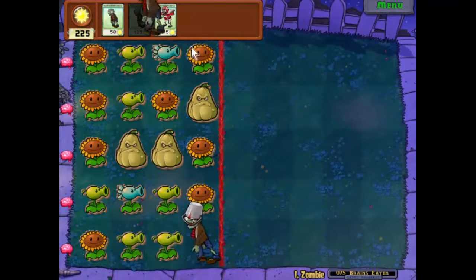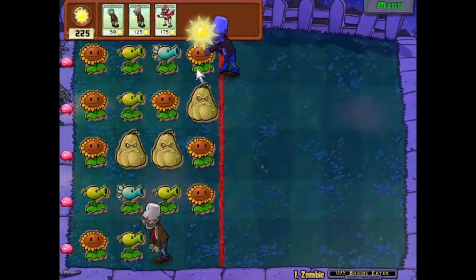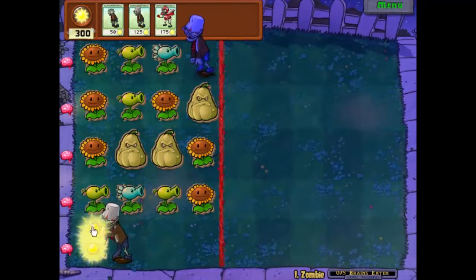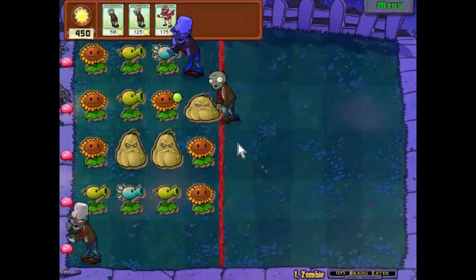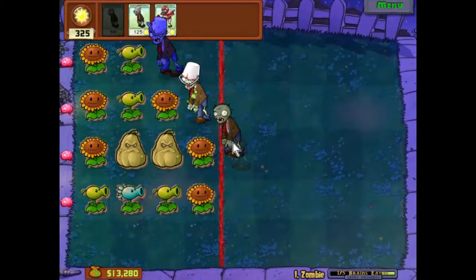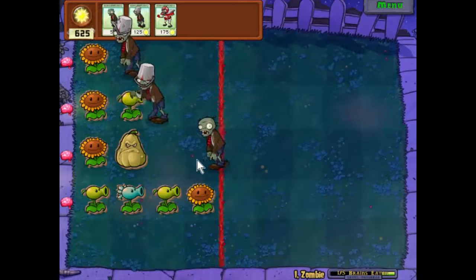Yeah, that paid off quite well. How about we do it again? That one's going to work. So now we need to work our way through these. What we're going to want to do is have some sacrificial zombies. Now we put that on there and he is going to do that row quite nicely. With our extra sunlight, let's do the same thing here. And again — there we go. More sunlight, very nice.